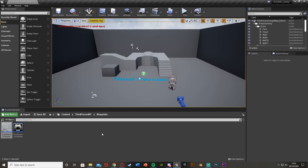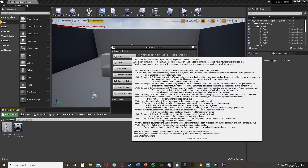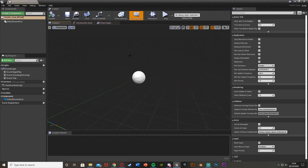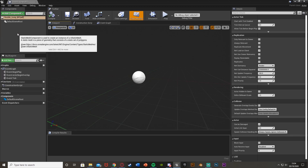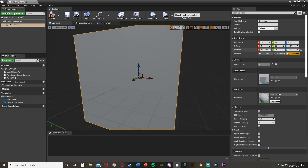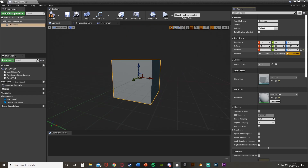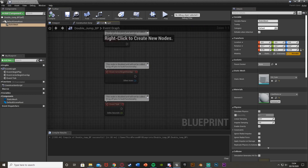The power-up will be: you run into it, get a double jump for a set amount of time, and then it goes away. To do this, create a new blueprint — right-click, go to Blueprint Class, get an Actor, and call it something like Double Jump BP. Open it up, go to the top left and add a Static Mesh component. Set it to the default cube — this can be whatever you want, it's just what the pick-up looks like. Make it a little smaller.